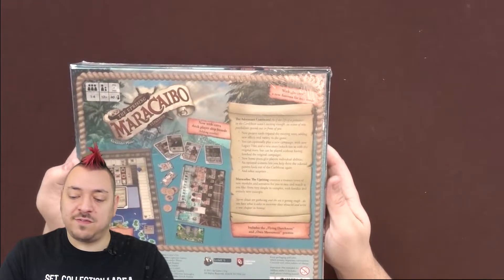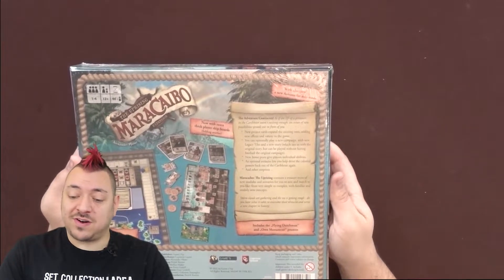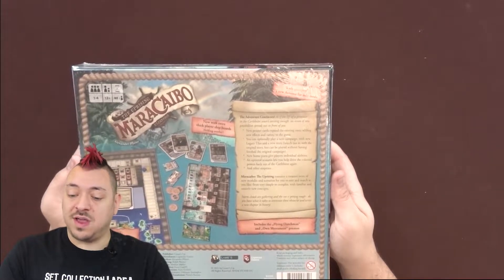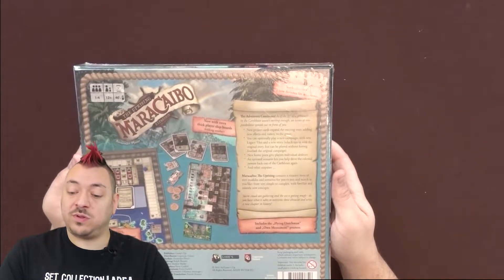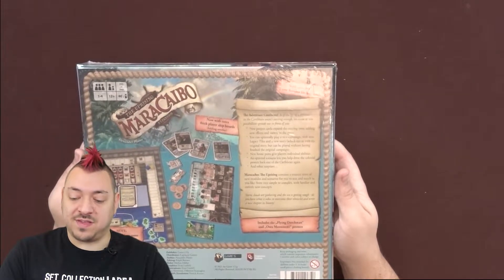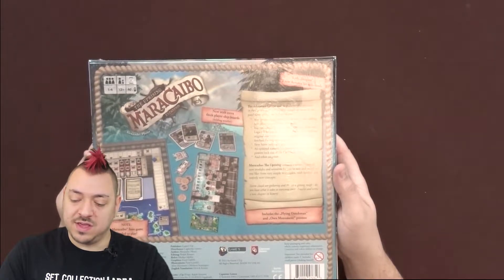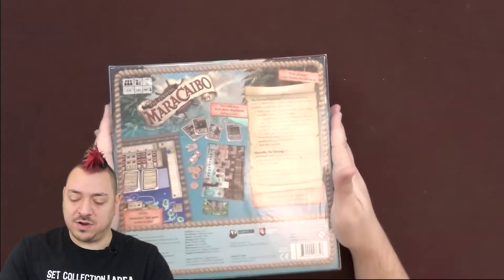The adventure continues. As if the life of a privateer in the Caribbean wasn't exciting enough, an ocean of new possibilities spreads out in front of you. New project cards expand the existing ones, adding new effects and variety to the game. You can optionally play a new campaign with new legacy tiles and a new story, which ties in with the original story but can be played without having finished the original campaign. New home ports give players individual abilities. An optional scenario lets you help drive the colonial powers back out of the Caribbean again, and other surprises. The Uprising contains a treasure trove of new modules and scenarios for you to mix and match, from very simple to complex, with familiar and entirely new concepts. Storm clouds are gathering and the sea is getting rough.